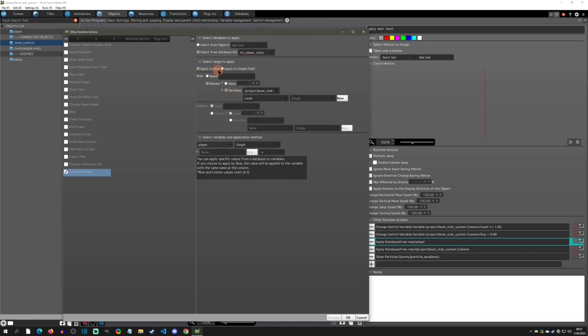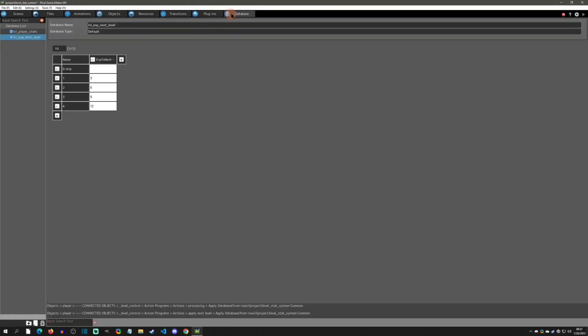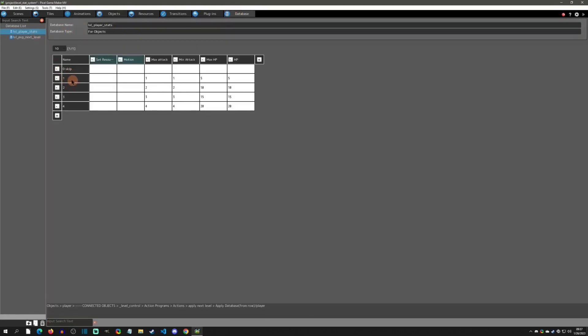You click the player object like this. There are other ways such as using a parent object and attaching the database, but I find this just as easy and simpler. Set the operator to 'equal.' So to recap: we take the player stats database, apply the entire row based on the value of level — which we just incremented — and apply it to the player. Because the player has max attack, min attack, max HP, and HP, those values all get applied according to the variable they're named after.